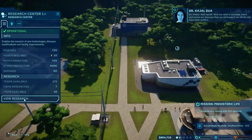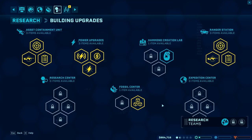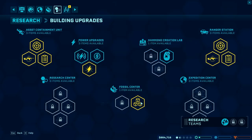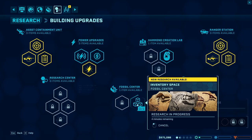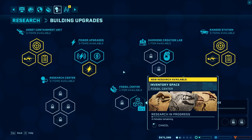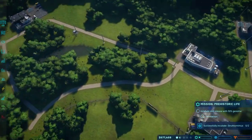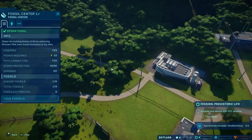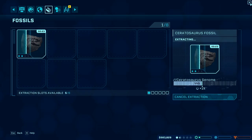Research is done. So let's look at building upgrades. Let's go for inventory space first — let's get that going. That way, when we get to send off more expeditions, we can hold more fossils in our area because it's going to extend it and give us a few more inventory spaces, which will be great.